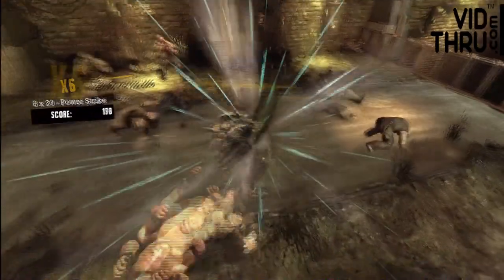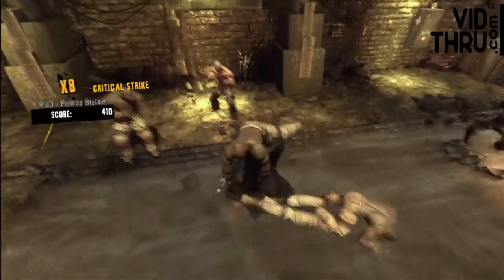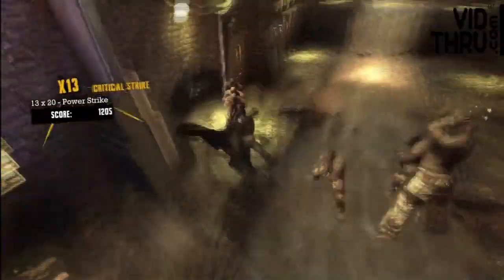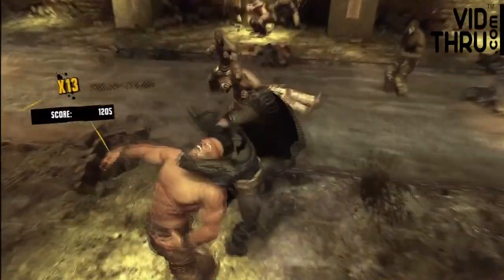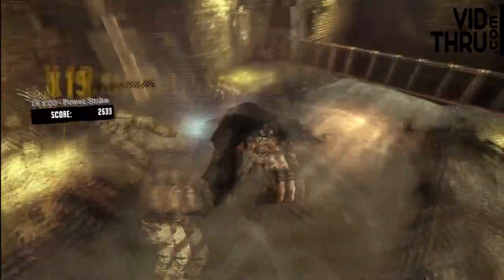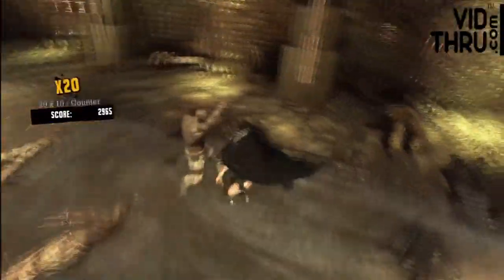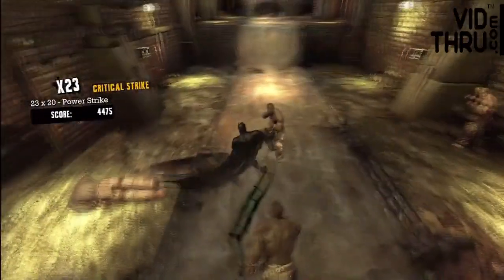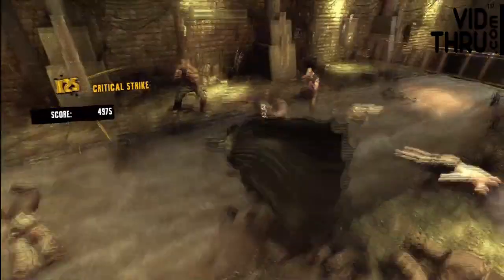So the big thing you want to do is control your camera angles. In the middle of moves, especially ones that are in slow motion, you can turn your camera and see what's going on. You need to know what's going on all around you so that you can plan your next attack right away. You don't want to button mash in this game, so having a plan is going to help you, and controlling your camera is going to help you have that plan.